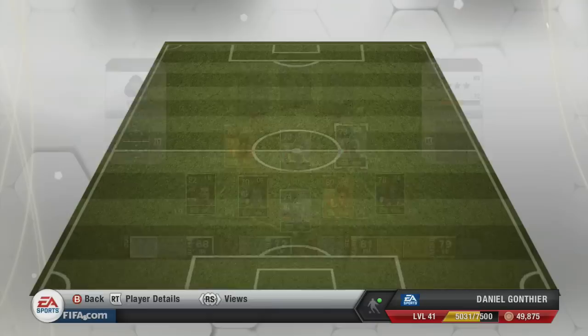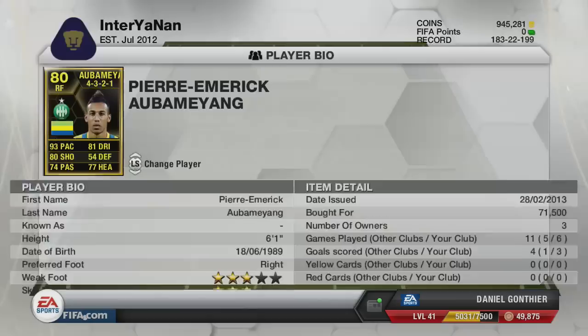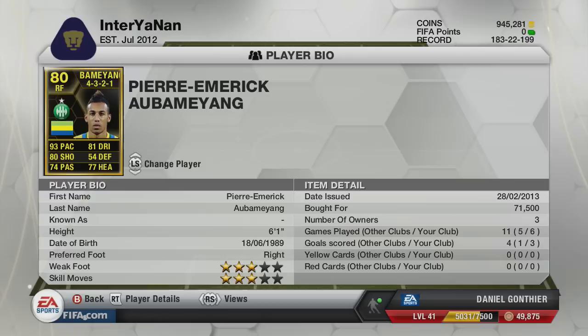You lot could probably have guessed the Aubameyang link-up. All I can say about this guy is good things — he was amazing for me, I loved him. I would have loved if EA had kept him as a striker; imagine an in-form striker version of him. I probably paid too much, around 70k, because I bought him yesterday when he was just in packs. But 93 pace, 81 dribbling — in game he plays so well, he's so fast. His shot's nice, he's got a good pass, he's good in the air. He's just an all-round really good player. Would love four-star skills, but it wasn't really a problem.